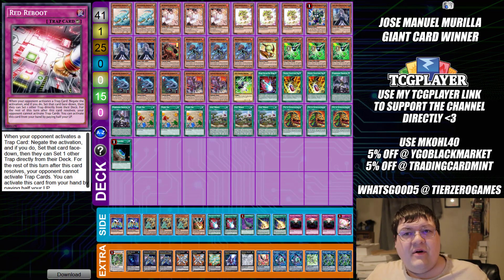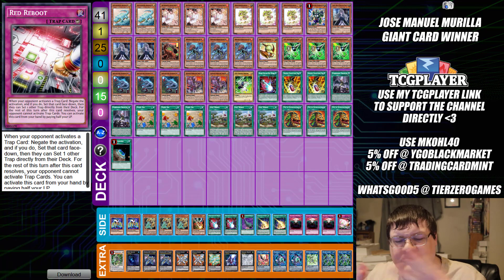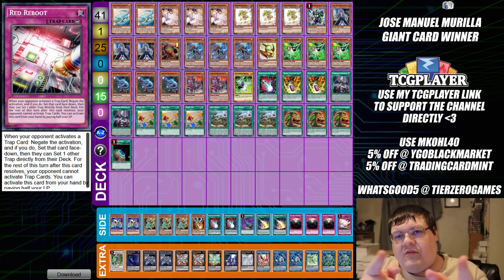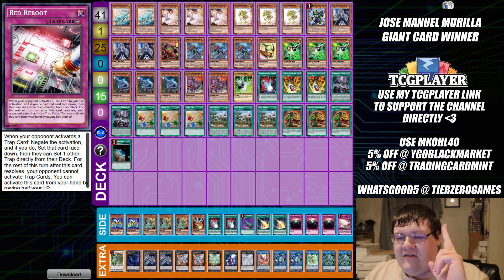The side deck has two Cycle Reader, triple copies of Lancia, one Droll and Lock Bird, two copies of Dark Ruler No More, one Feather Duster, two Lightning Storm, triple copies of Anti-Spell Fragrance, and one Red Reboot. Progressively seeing how the metagame is developing — dinosaurs being pushed down to Altergeist status right now is very interesting. The format is continuing to be solved, and we're starting to see cool rogue decks like penguins finding success. Even with all the anti-graveyard cards revolving to stop Drytron, players are finding ways to out everything.